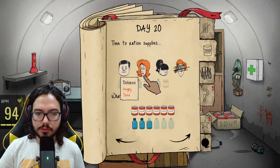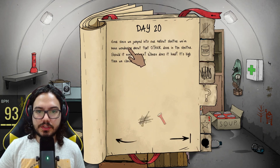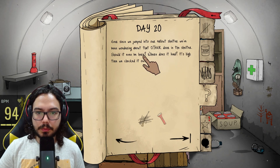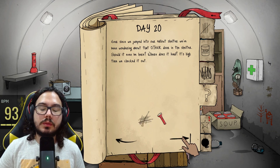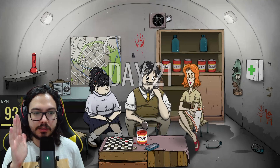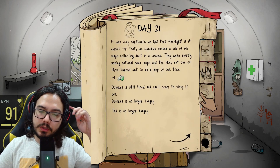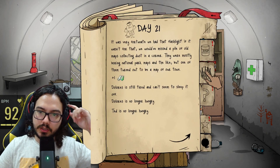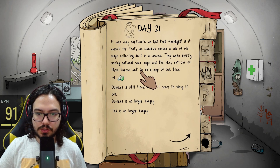He's hungry and she's hungry. Ever since we jumped into our fallen shelter we've been wondering about the other door. Please don't break the flashlight! Thank you. Oh, you found a map! Awesome. It was very fortunate we had that flashlight — if not for that, we would have missed a pile of old maps collecting dust in the corner. They were mostly boring national parks. That's awesome.